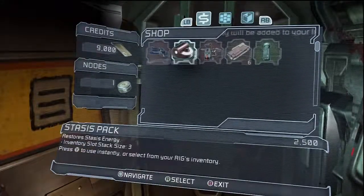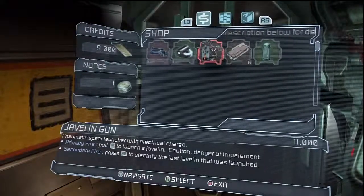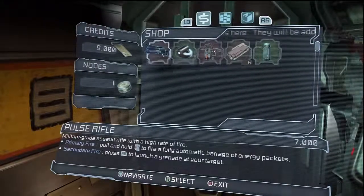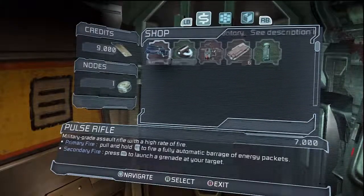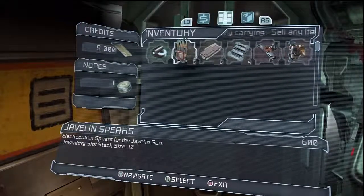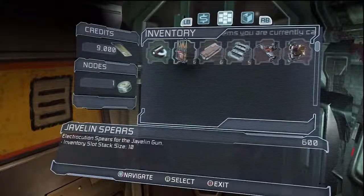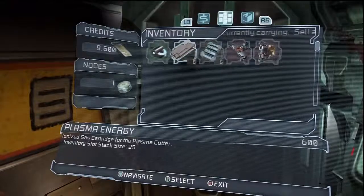Alright, we got a new gun. New stasis pack available. Did we buy that already? No we didn't. Pulse rifle — this is a grenade assault rifle. Only 7,000. Seems reasonable. Inventory. Speed is for the javelin gun — wait, do I have a javelin gun? No, it's for that. So what's the point of having this? I don't think I'm gonna buy this anytime soon. Might as well sell it.